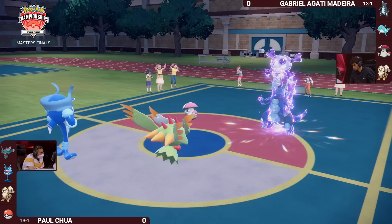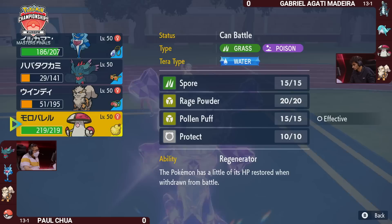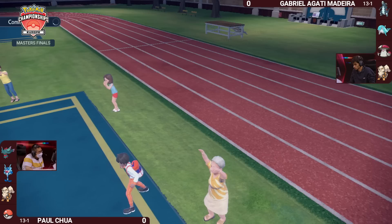The Amoongus is primed to go for the Spore, and it catches the Fluttermane on the switch in. Fluttermane is going to go right to sleep — that is not something Paul wanted to see, as Fluttermane could have put on a little bit more pressure. Now it looks like a nice target to be knocked out or for something else to switch in.